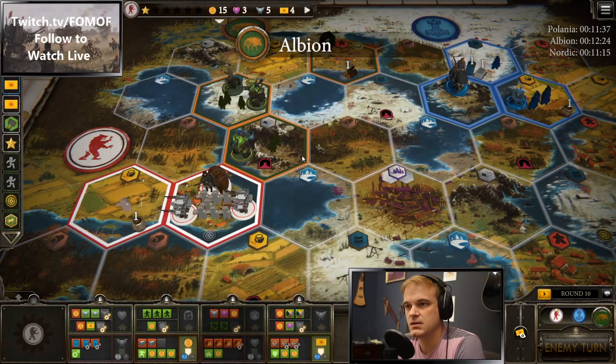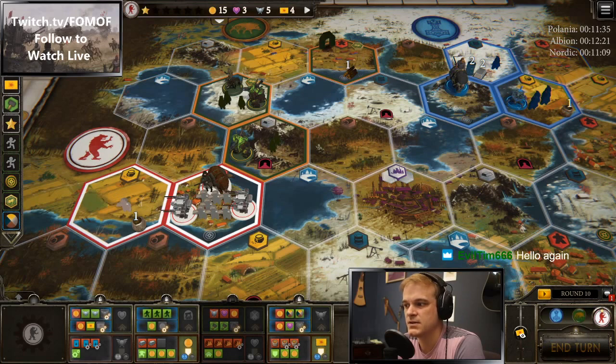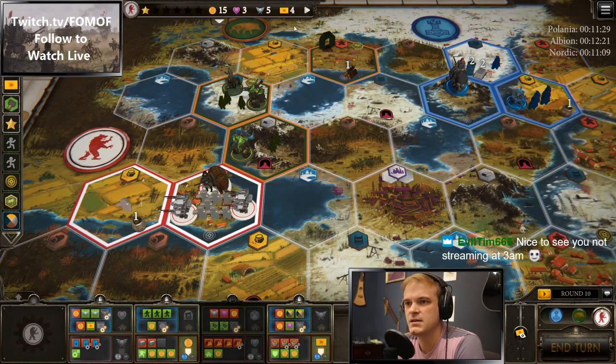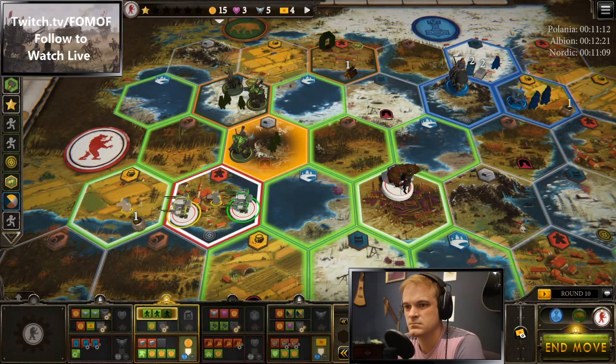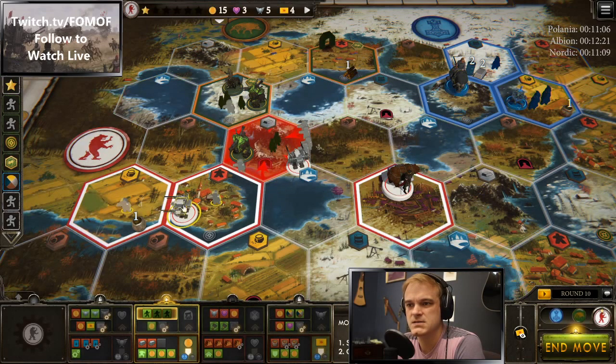Albion is making a pretty classic gamble — they're pushing out of their area without first securing that first enlist and getting combat cards. So we basically have... he's out of coin too. That's rough. We're going to go ahead and go. He got Shield, but it's okay, he still doesn't have any cards.